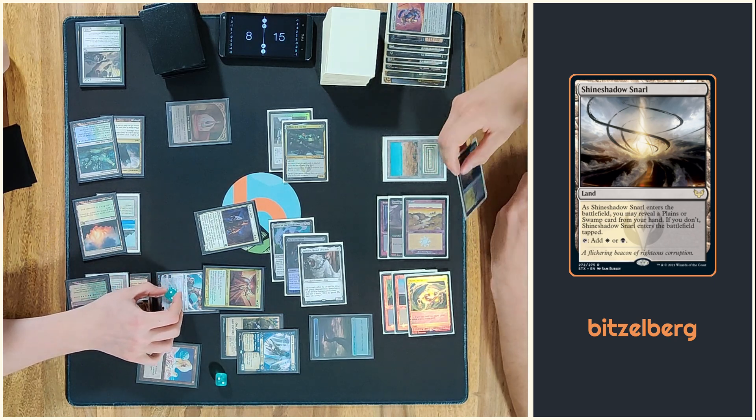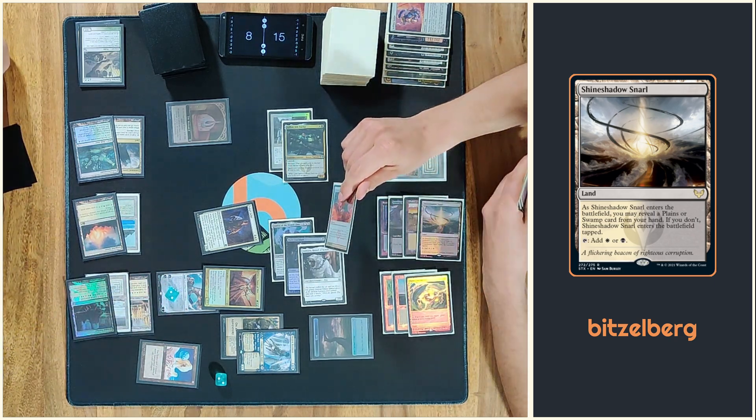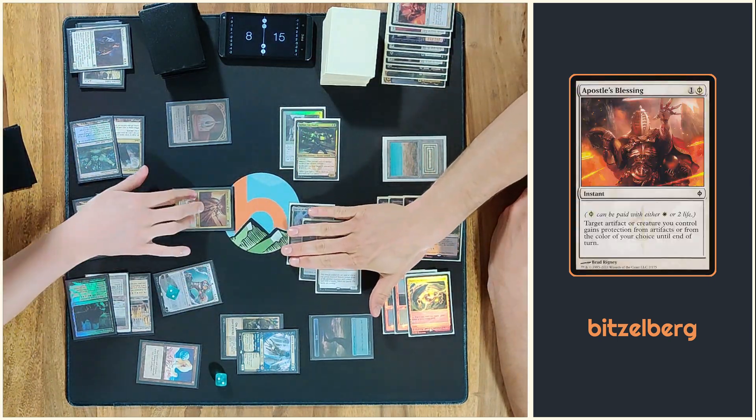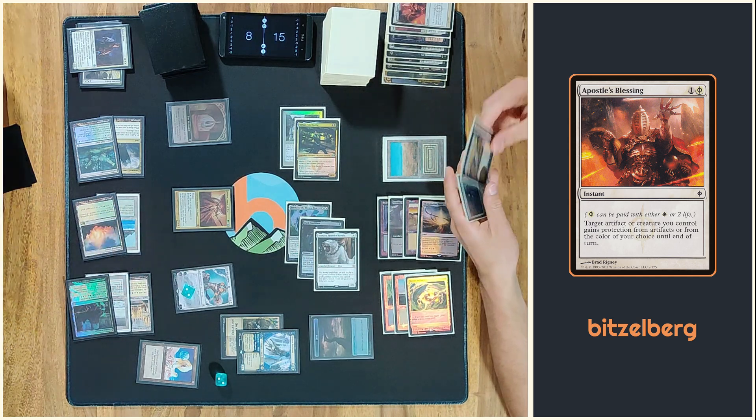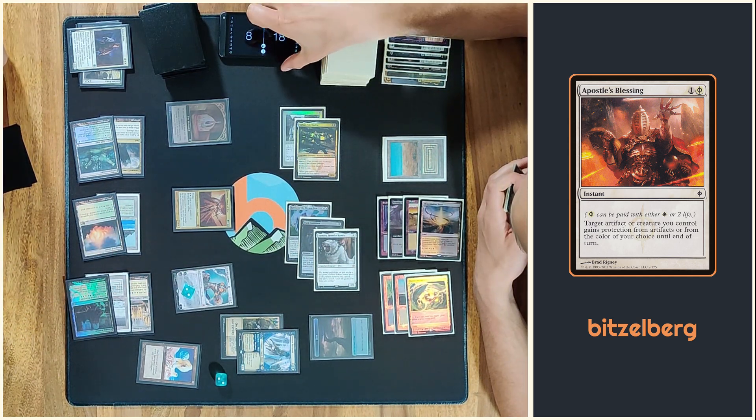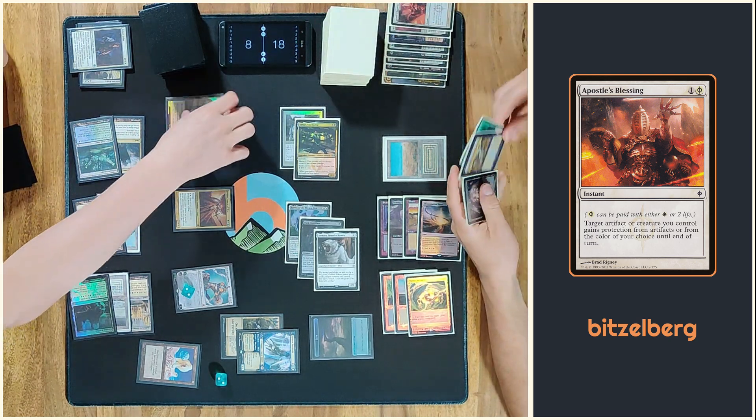Give 4 damage. I'd like to give it protection from white. Okay, makes sense. So you gain 5 life. Alright, this one as well — 1, 2, 3. And you get the Monarch.